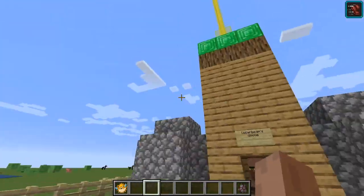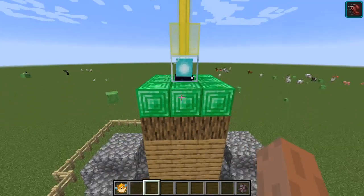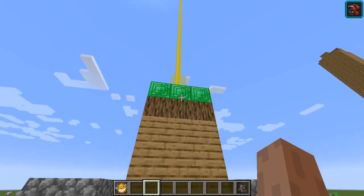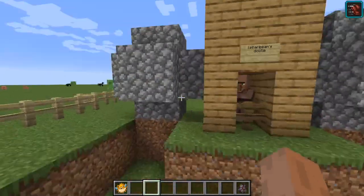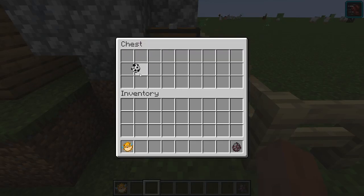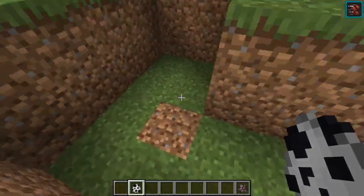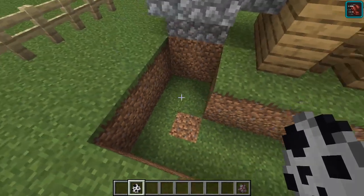Over here we've got Lacebeam's amazing doodle. We've got the piss — I mean, the yellow sword, obviously. We've got the two handlebars, the things you grab on, and we've got the panda mode. We've still got a fish over here. So this is how you survive the zombie apocalypse as well, just saying.